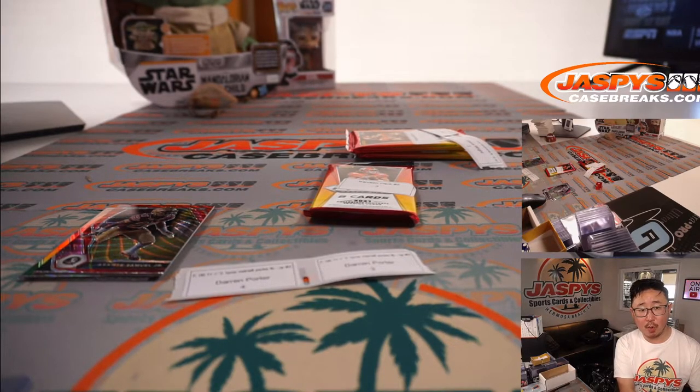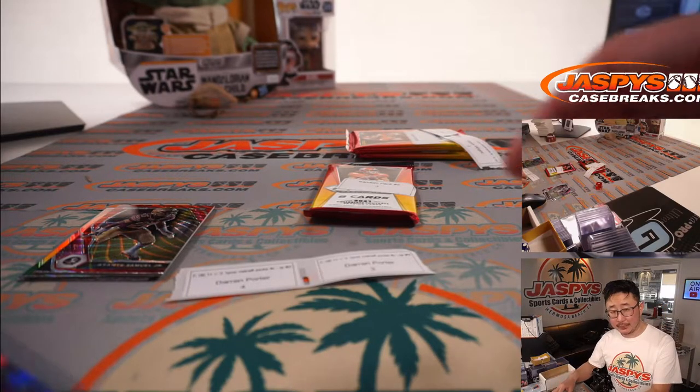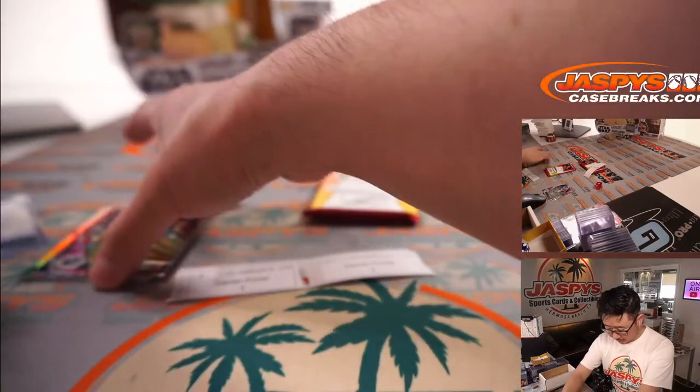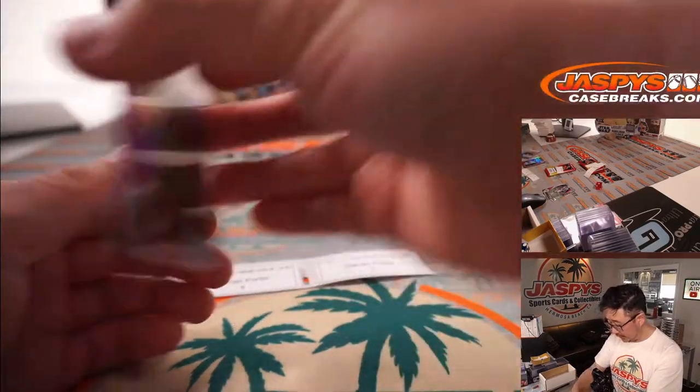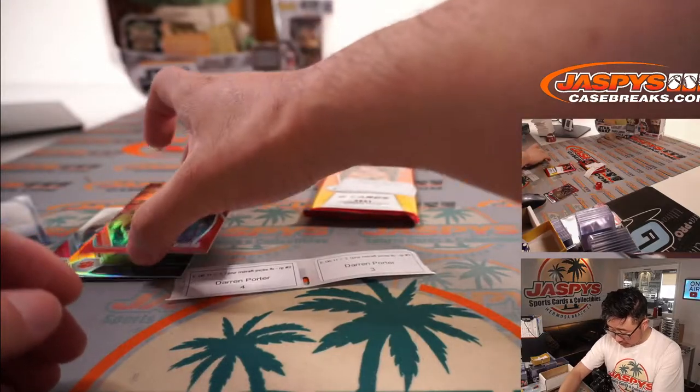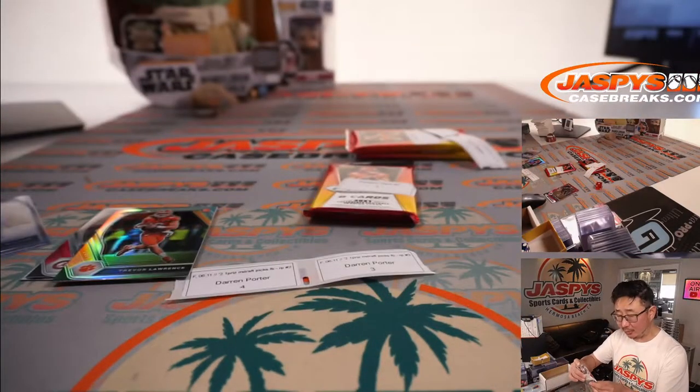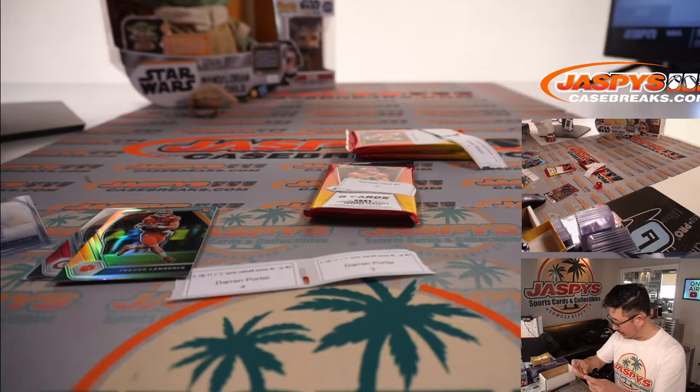Looks like no Marvins were drafted. Marvin Wilson — where did he end up? He's with the Browns. There's Asante Samuel Jr., Joe Mixon to 299. And look at this — a silver Trevor Lawrence. Nice.